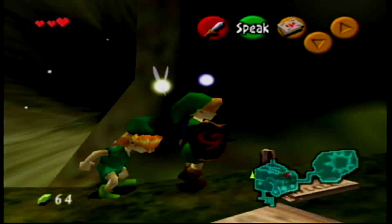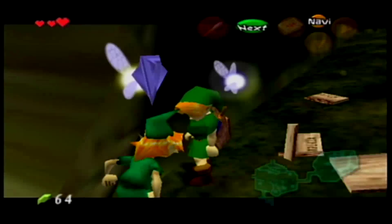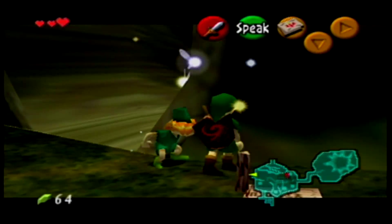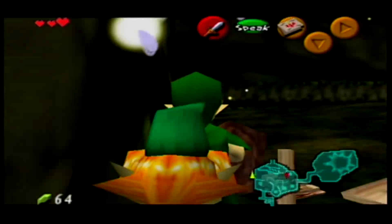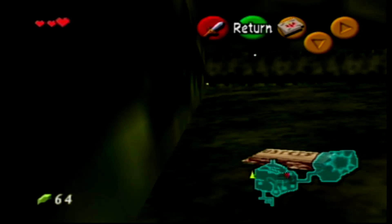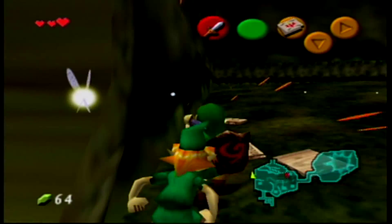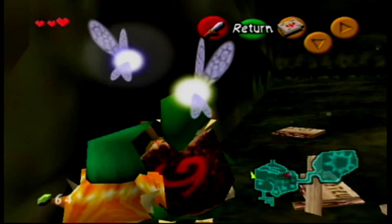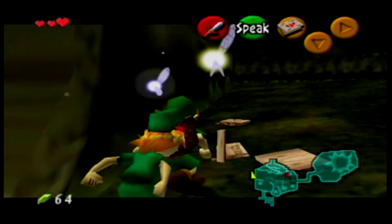We're going to be escaping the forest the second way here, and I do not prefer this way at all. Escaping the forest this way always gives me trouble. You want to get rid of that sign — that's the first thing. Now, what we're going to do here is a glitch. It's not ING, it's ISG. Actually, ISG doesn't apply to this glitch.